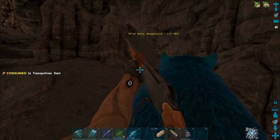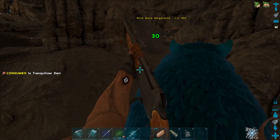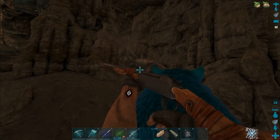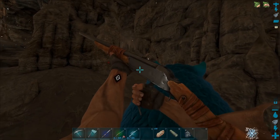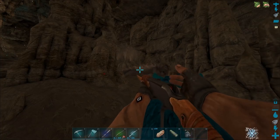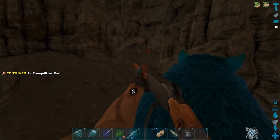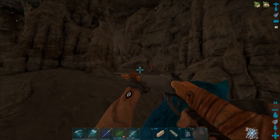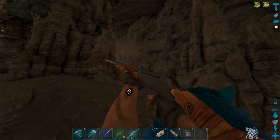Freaking megalania - oh my god, what is that? It's like in a rock or something. There we go, freaking megalania taming. Now come to think of it, I don't actually have any narcotic to tame this thing because I didn't plan to tame this. So we might have to do a little bit of grinding.